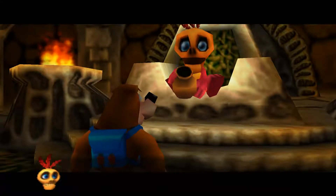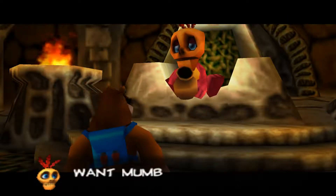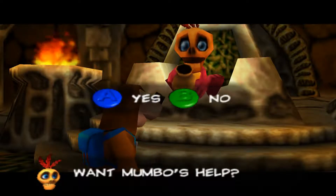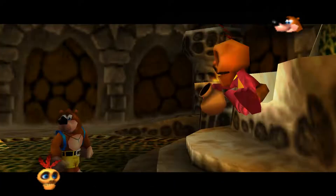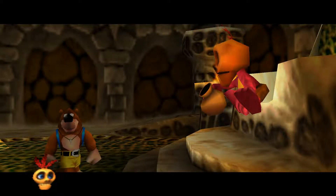Welcome again, Baron Bird. We have a Globo — must give magic creature to Mumbo if you want help. Want Mumbo's help? Yeah, sure, why not? We need all the help we can get. Throw it in Mumbo's bag.